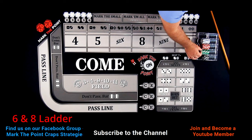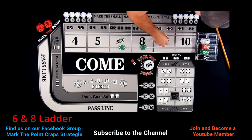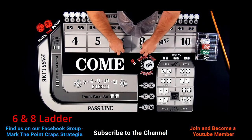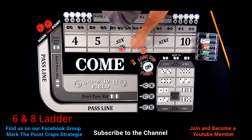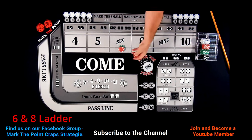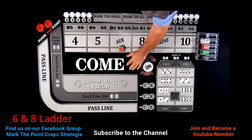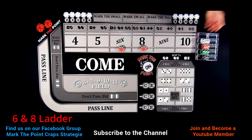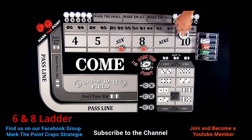Now we're going to go to a $60 bet — drop down $120 to the dealer and say put me on the 6 and 8 at $60 each. The puck is off, our bets are off. A come-out roll of 5-2-7 — that's why I do not work the come-out roll. New point lands on the 10. We're looking for one hit, which will give us our investment back from that first shooter.